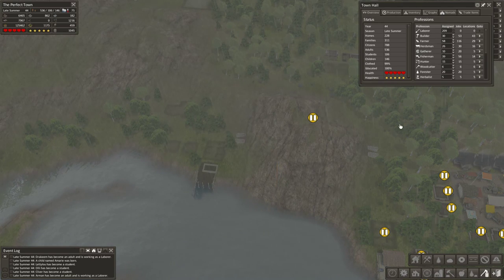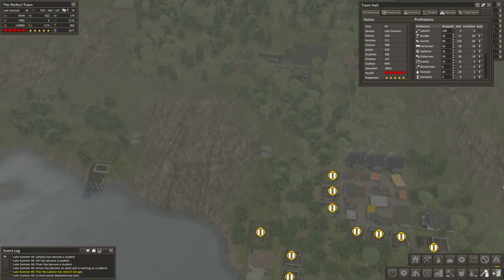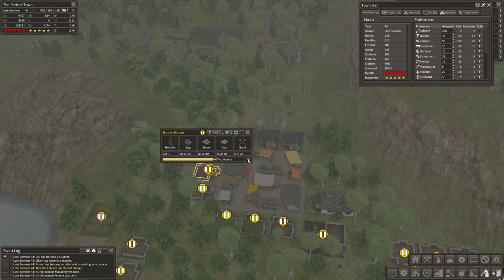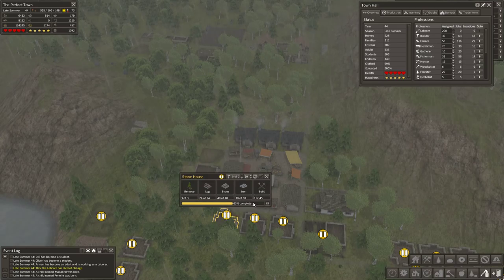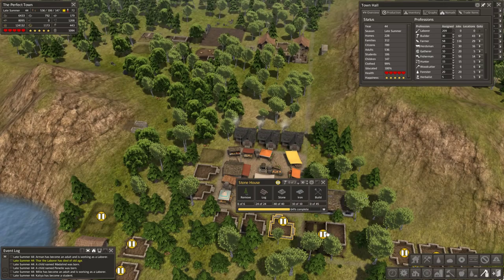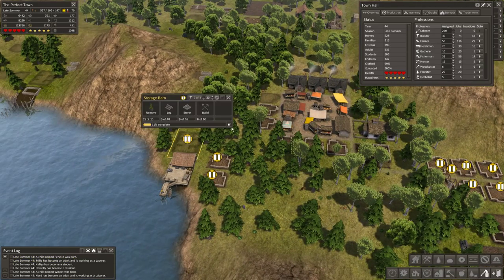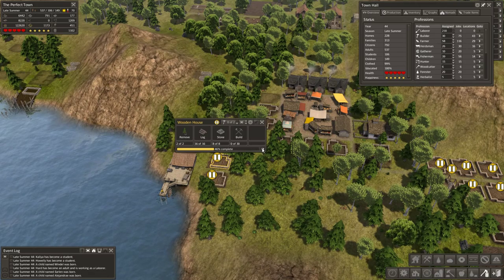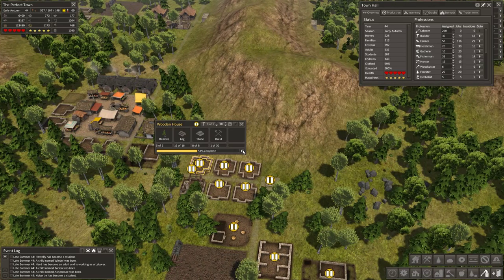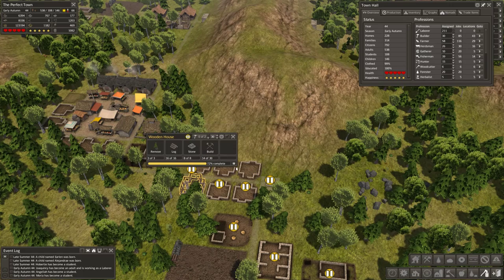I guess I should have stopped construction back here a lot sooner than I did. But live and learn — I think it was because dysentery is probably like the least deadly disease and I was like, eh, it won't be so bad. It would be nice if you could highlight an area and pause and unpause it all at once.